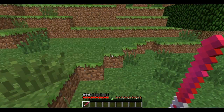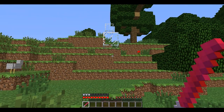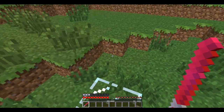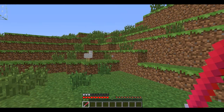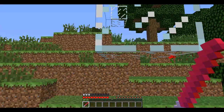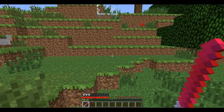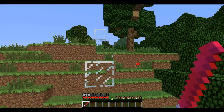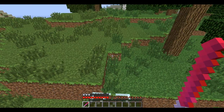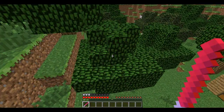You see that block up there — it's pretty unreachable. But with the lightsaber mod, you can jump to it. It worked before the recording. So you see I can jump really high — I can even jump onto that tree.